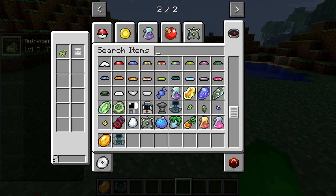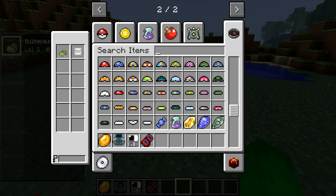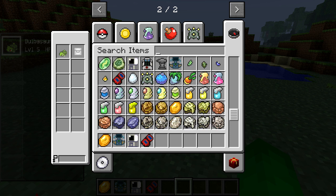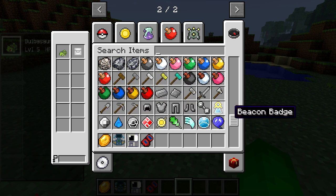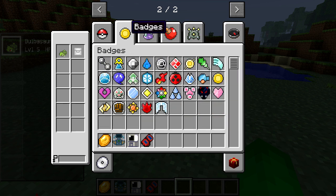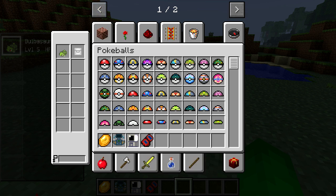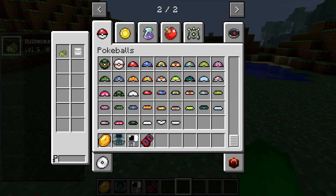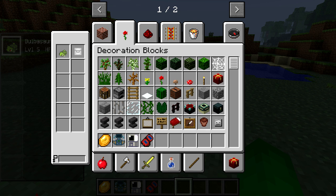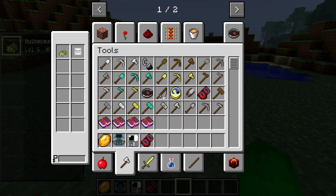It says there's a fossil machine — it's definitely fossils. The Pokedex works now so I don't know what's broken. Let's see here. So strange. Is this Beacon Badge, Balance Badge, Illuminium, Leggings, Health Items, Natural, Restoration, Poke Balls, Under Blocks, Decoration, Materials — whatever. I can't find the thing.